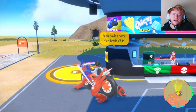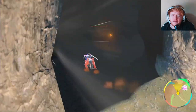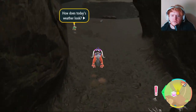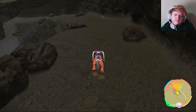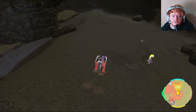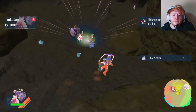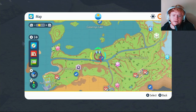For Gible Scales, head over to Alfornada. Go to the cave right there, keep going and follow the path down until you find a Gible. There'll probably be a couple with a Bite move nearby. If you struggle to find them, use a Dragon sandwich. Take them out and that's how you get your Gible Scales.